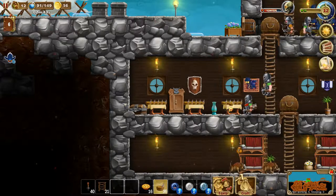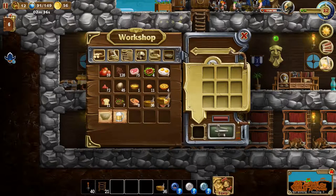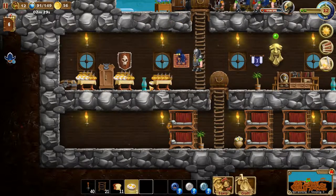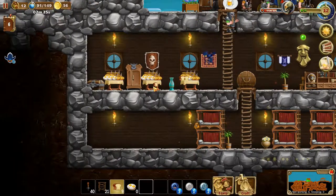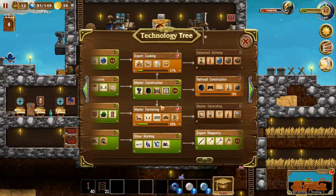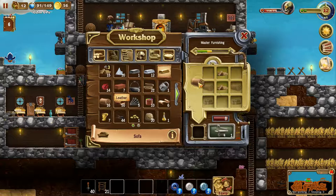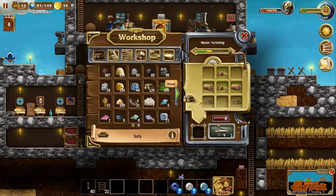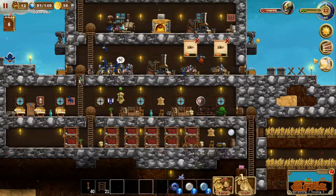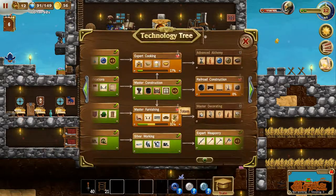Let's add some bread and some fried eggs as well. We've reached the maximum amount of food we can have on there, which is fine. Looking at the tech tree, we need to make the sofa. Let's do that — leather, wood — there we go, make one of those. I'm not going to make the totem just because it's so expensive.